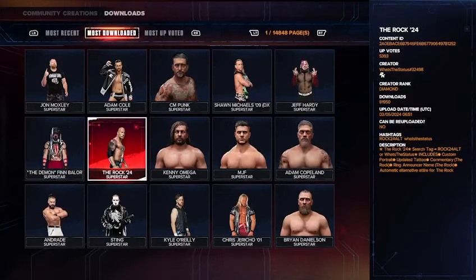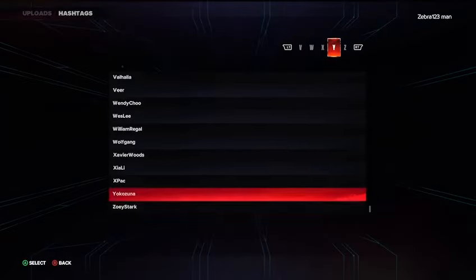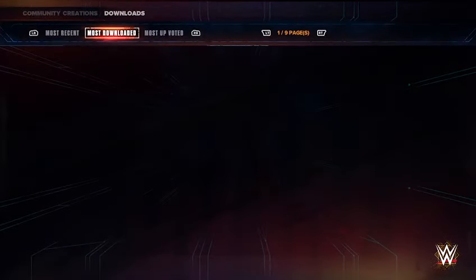Press Y on your controller. Go to Hashtags, Superstar, and then find R-Truth as the hashtag in there. Press the three-line button and go to Most Downloaded.